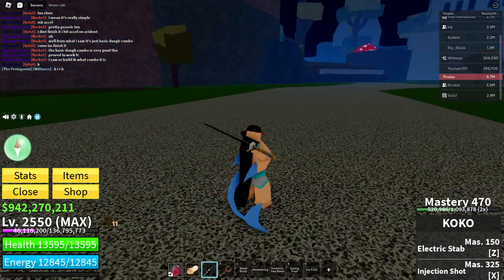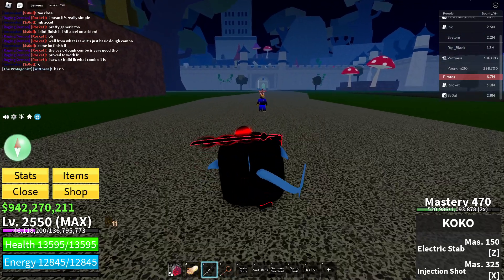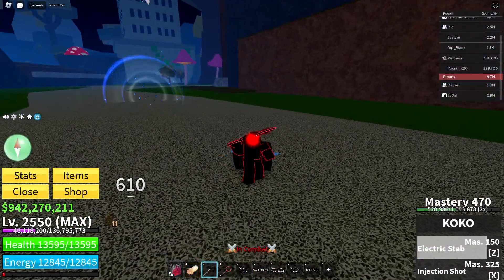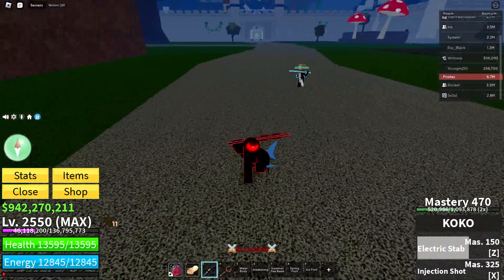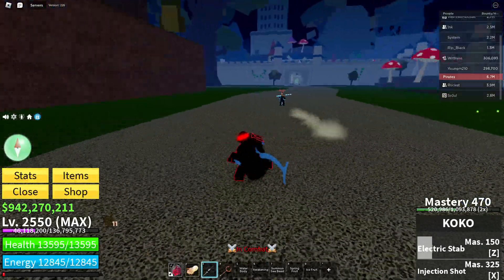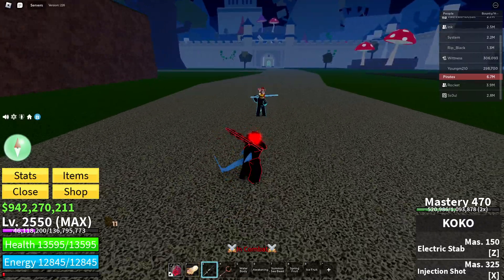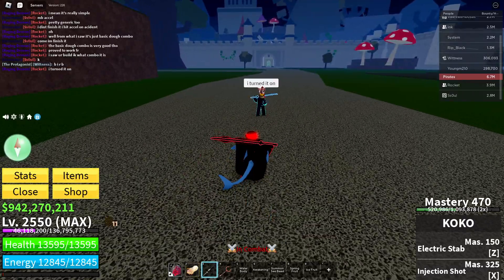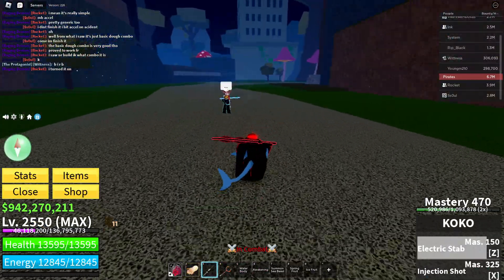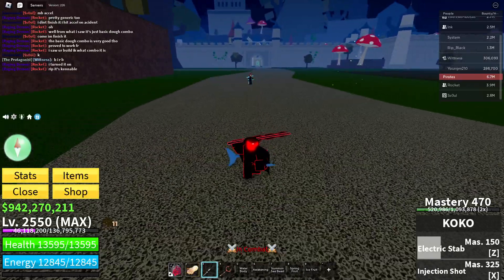The first weapon we're gonna look at is Coco. Coco doesn't have any visual changes. Let's see Coco's Z move — that's just a dash. Turn on your observation. The electric stab Z is a movable move.